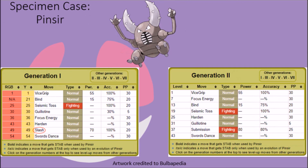Pinsir originally had natural access to the Slash attack in Generation 1, but lost it immediately in Generation 2. Although it might seem like a strange inclusion, it is likely that Slash was added to their moves because they were supposed to act as a version counterpart to Scyther in Generation 1, and since Scyther's main damaging attack was Slash, it made sense for the same to be replicated in its counterpart in the absence of any viable Bug-type moves.